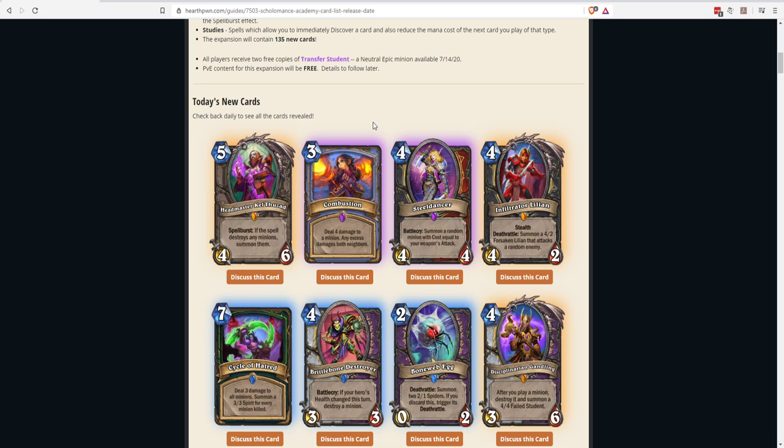The first card is Headmaster Kel'Thuzad: a five-mana 4/6 with Spell Burst — if this spell destroys any minion, summon them. Spell Burst refers to the next spell you cast after the minion is summoned. So you play Headmaster Kel'Thuzad and your next spell benefits from that effect. For example, if you play Ramming Speed and it destroys two of your opponent's minions, you get to resummon them on your side.